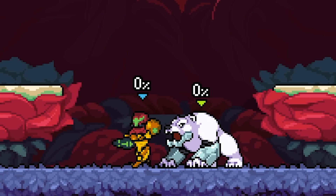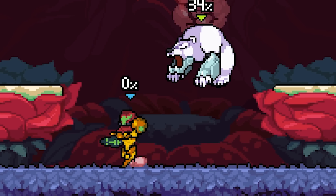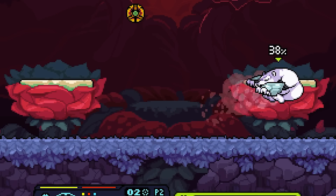Now let's do smash attacks. For up smash we have — oh, like a little blasty blast! I like that a lot, very beautiful. Down smash is going into a morph ball.